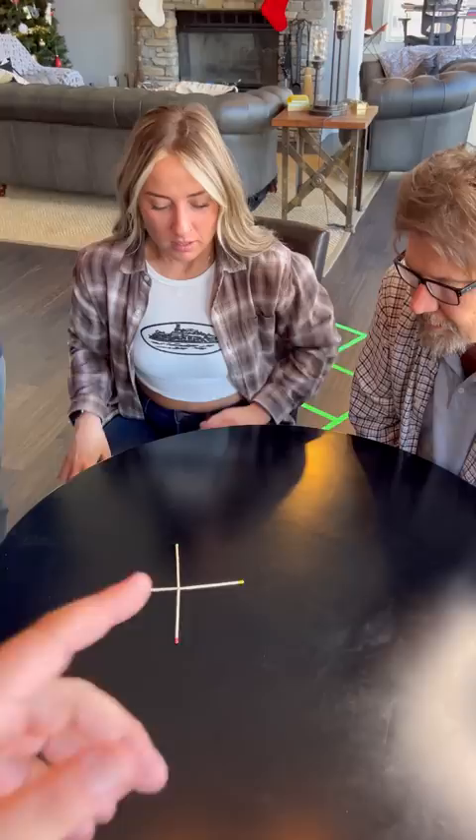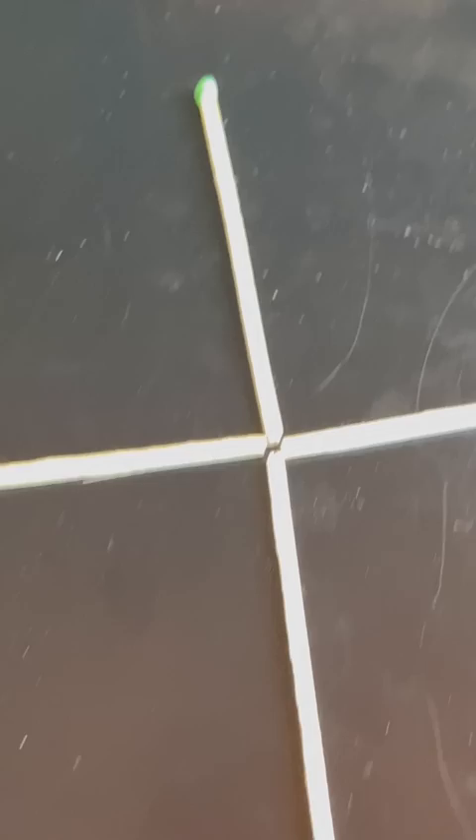Here is the secret to moving one match and making a square. Ally, go ahead and show us. Y'all ready? So you move one match. Boom. That's a square. That's it — in the middle of it. That's a Picasso square. But it's a square. Technically, it's a square. That feels good to me.